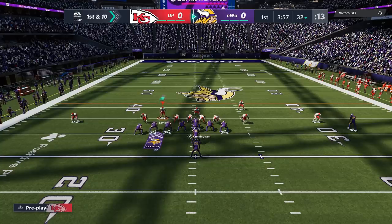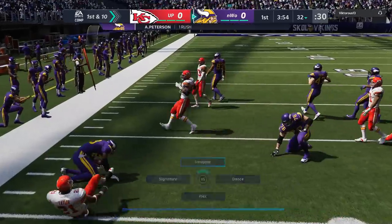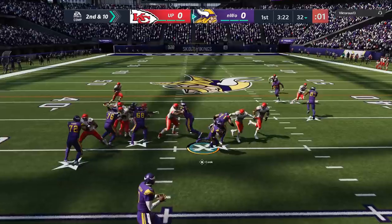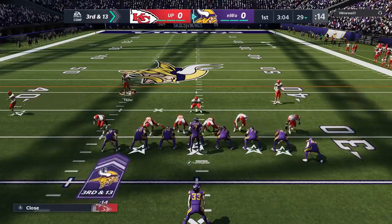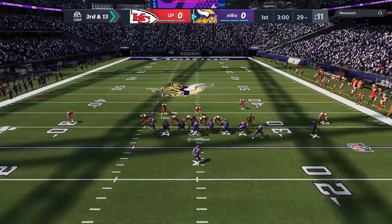On the first play, my opponent tries to run outside, which is something a lot of people do. Nope — outside runs didn't work out very well. On the next play, he tries to run a draw. Nope. Draws and screens typically have success against heavy blitzes, but you can see my opponent is having no success on the first three plays.